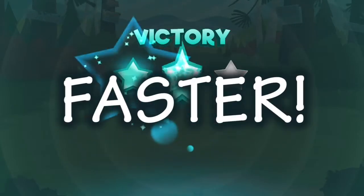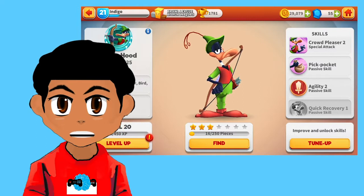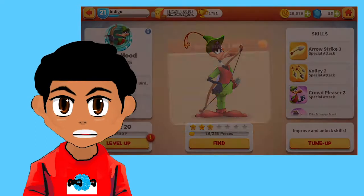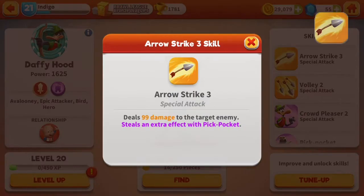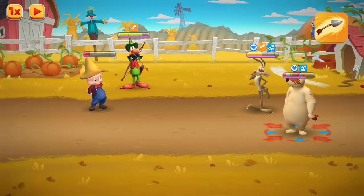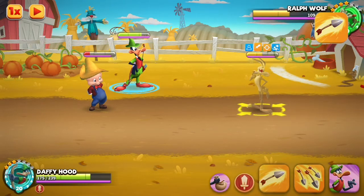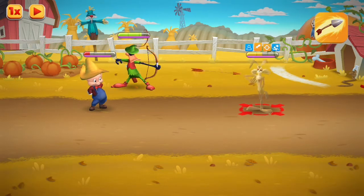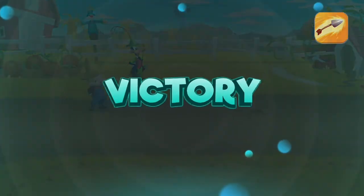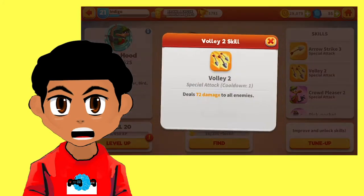Daffy Hood's first attack skill is his Arrow Strike. Arrow Strike is a strong basic attack that deals damage to only a single target. It doesn't offer any other buffs, but mixed in with his passive skill that allows you to steal a stat from an opponent, the move is great for a strong basic attack when your other moves are on cooldown.